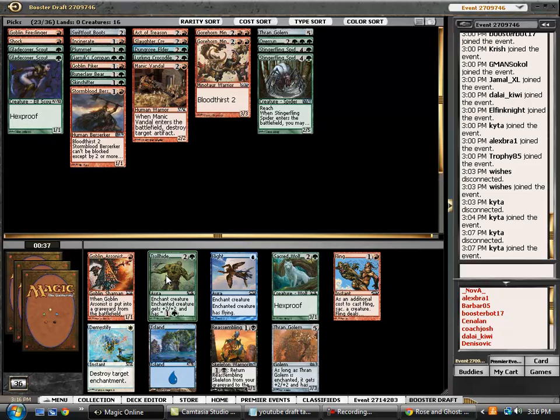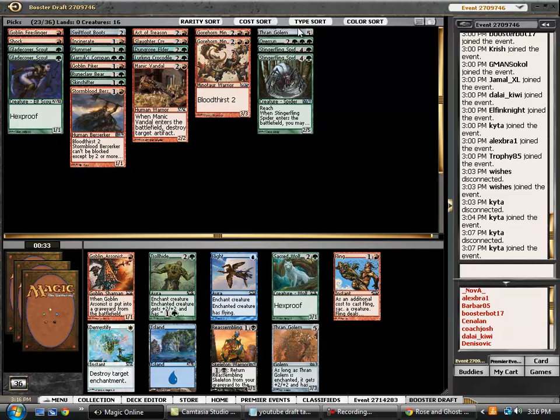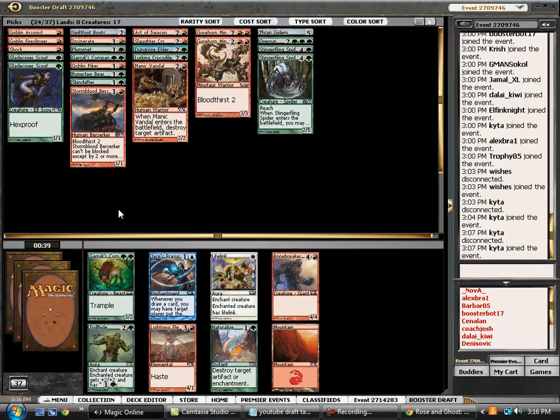Sacred Wolf is fine. We could pick up Trollhide and throw it on our Thran Golem, but I think at this point Arsonist almost does more work for us. So we pick up the Arsonist — we really just want to maximize that early game Bloodthirst and then use that to power us through the rest of the game.